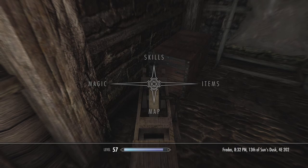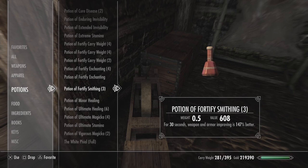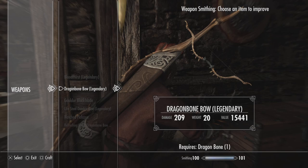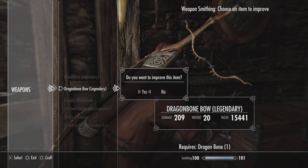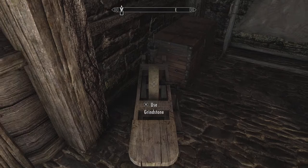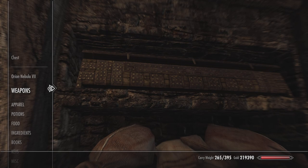I will now craft it. Here comes the fun part. We're going to go back to items, into potions — fortify smithing at 147% better. Use one. Now I have 30 seconds to use it; you can see a bit of a glow around me. I'm going to go to the dragon bow and it now does 209 damage. So I will craft that, and it's worth $15,441. Okay. Make sure you put away the clothes.